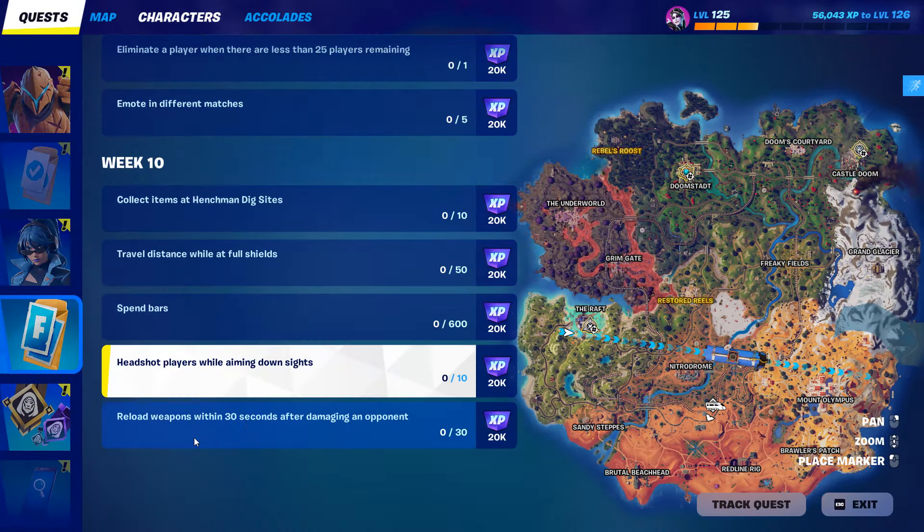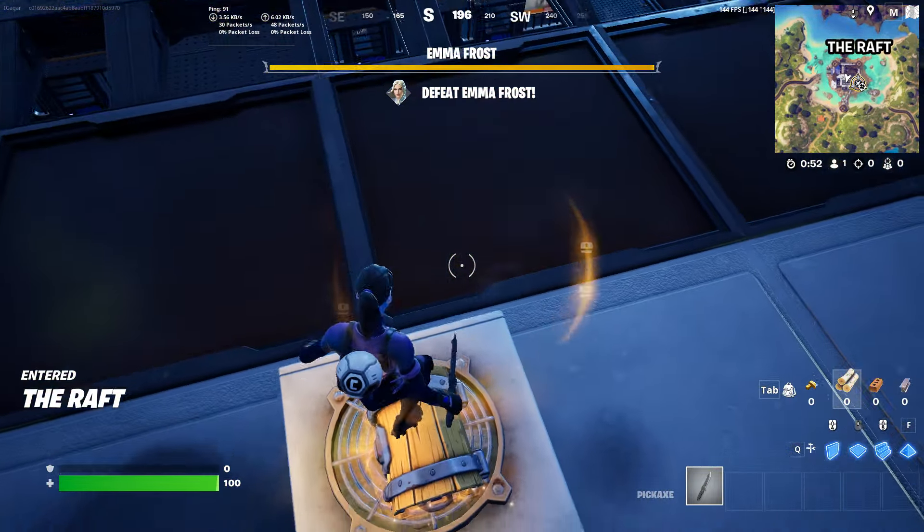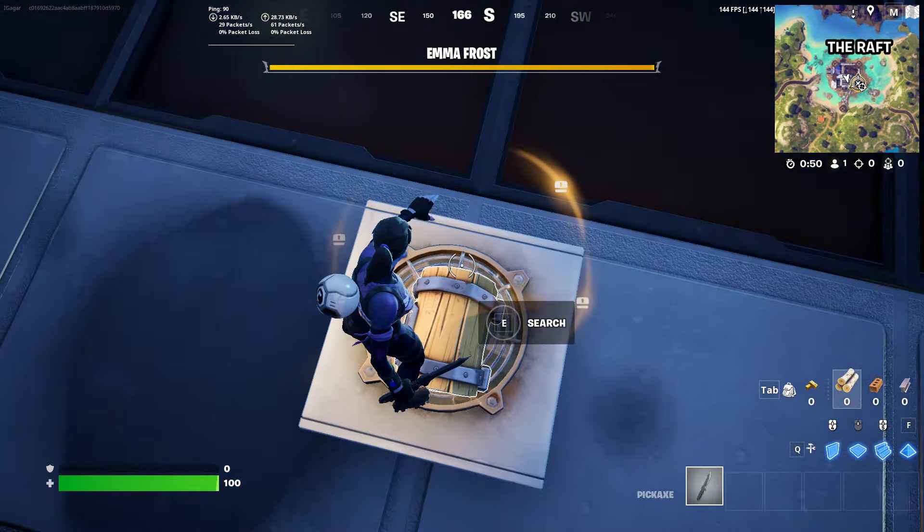If you don't know what aiming down sights means, it's basically when you zoom in while aiming with your weapon. The opposite of that is hip fire, which is when you shoot without aiming. So basically when you have a weapon — let me grab one and show you.